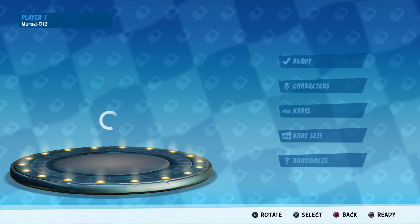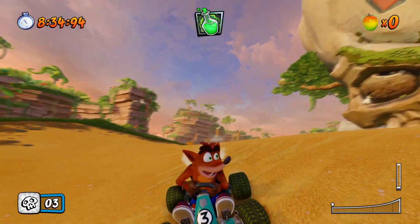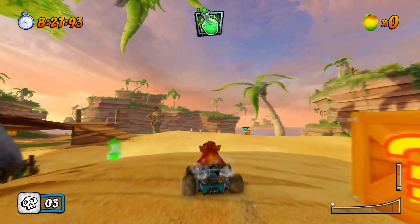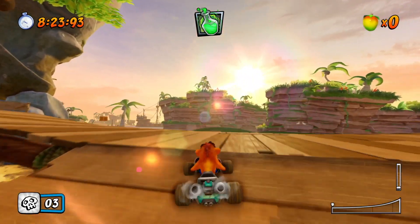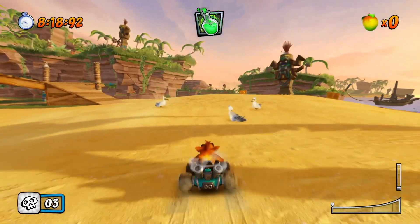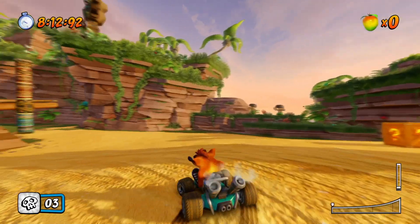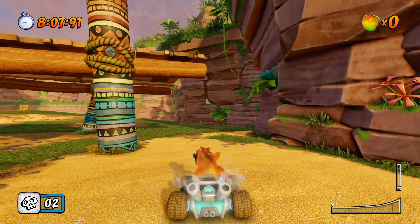I'll go with the beaker and three missiles first, then the single bowling bomb and missile, then the TNT. For the beaker, wait for the enemy to attack you — you'll see two triangles closing in on you. Press L3 down and O to throw the beaker behind you, and it's going to block the missile. Here it's coming, I throw the beaker, and it blocked it — it didn't hit me.